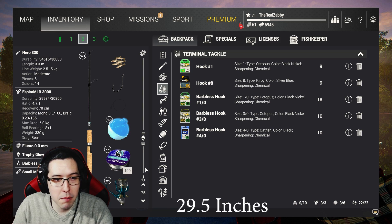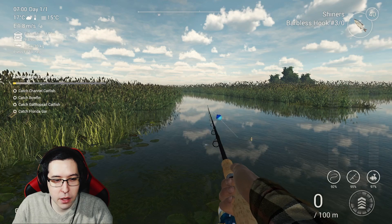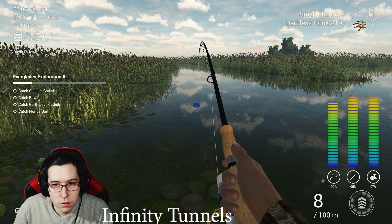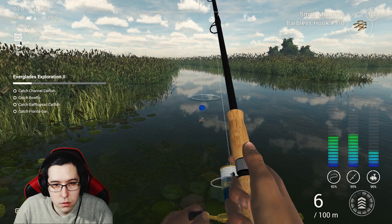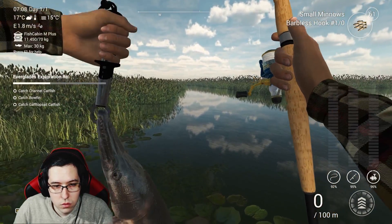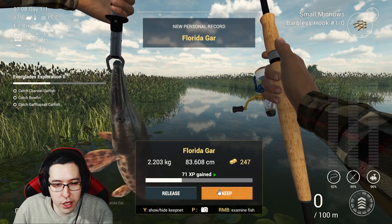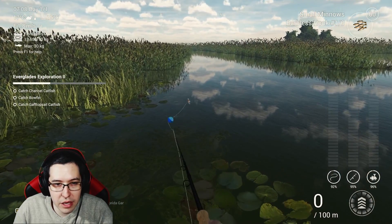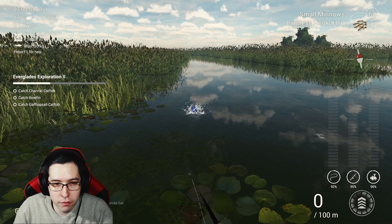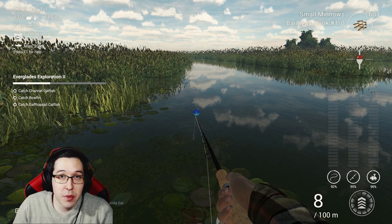For exploration two, throw on a 1/0 hook and some small minnows, go to about 75 centimeters depth. Cast directly in front where we were panfishing and we got a nice Florida gar. I'm keeping fishing in the same spot for the bowfin — same location as the panfish, worked really well.